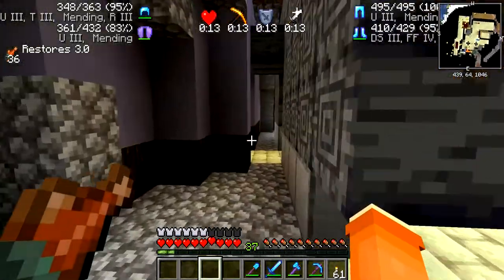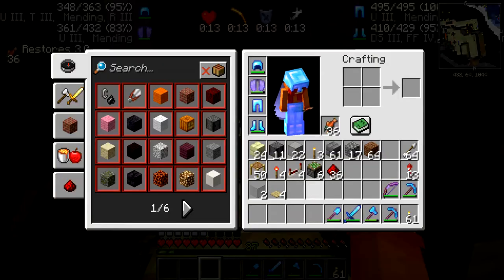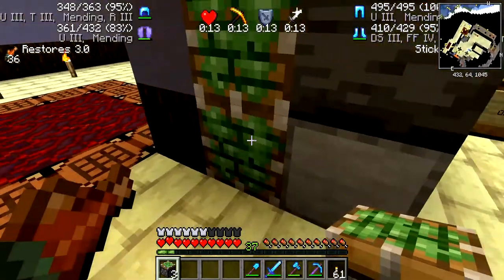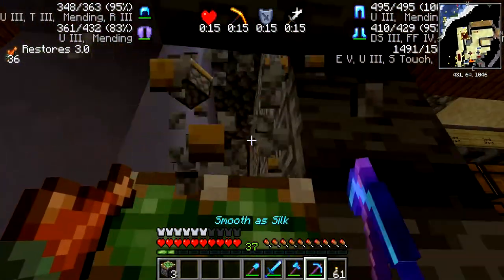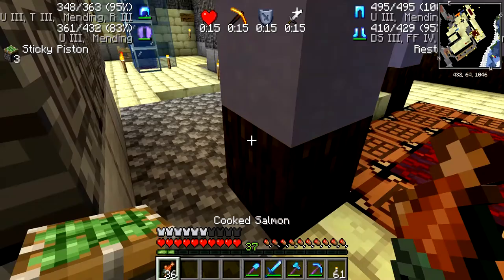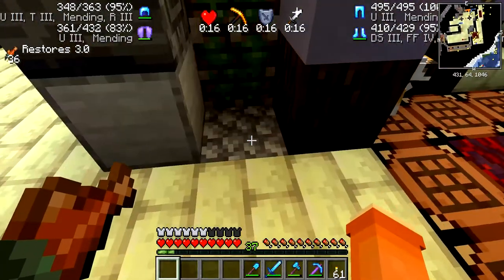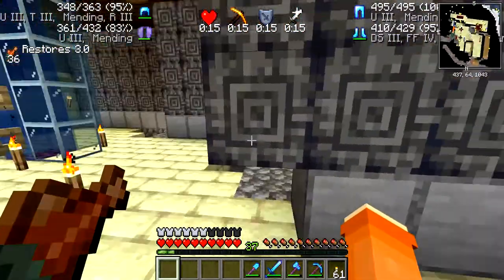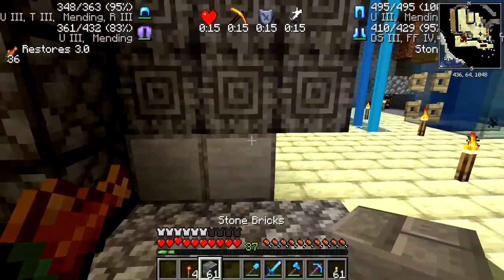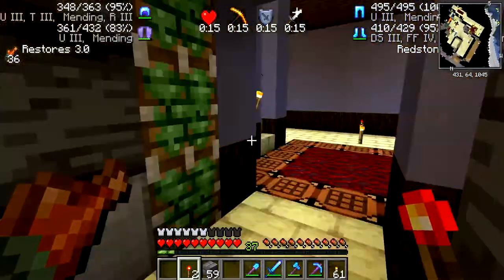The wall is extended — we have plenty of space, in theory. Let's start putting this together. I have everything in my inventory that we should need, so let's start by placing the sticky pistons. We need three that way — of course I just placed them wrong, let me move those. That's where they need to go. Those should do it. Now we need to extend them.